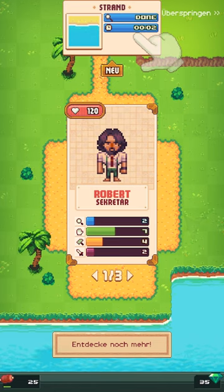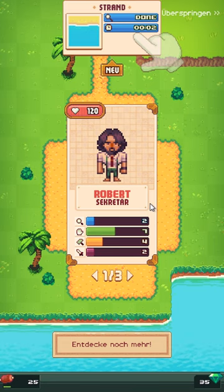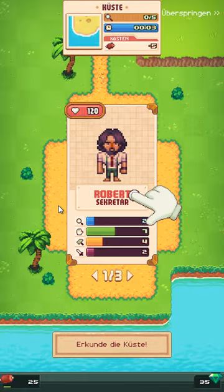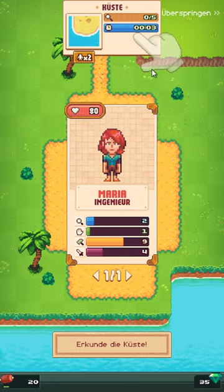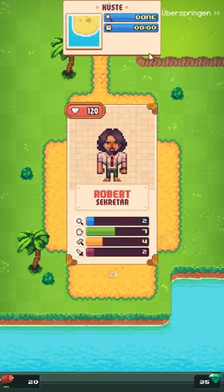Ich würde mal ganz kurz das Spiel neu starten, weil ich glaube, dass hier kein Sound ist – das ist nicht normal. Wir warten auch kurz ein paar Minuten ab. Überprüfe die Küste – da sind wir aktuell und hier müssen wir hin. Und da können wir wieder welche reinschicken. Ich weiß nicht warum, wir haben immer alle drei reinpacken müssen. Aber es wird so sein – dann läuft hier der Timer ab, drei Sekunden hat es gedauert.